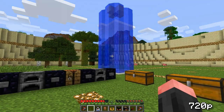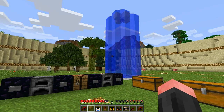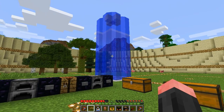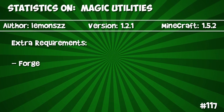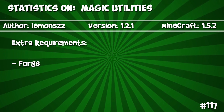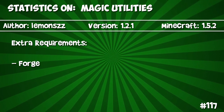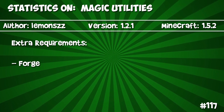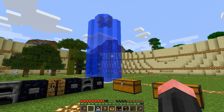Hey there fellow Minecraftians, welcome to another mod showcase! Today I'm taking a look at the Magic Utilities mod. This mod adds several different magical items to Minecraft, and the creator is LemonZZZZ. It is version 1.2.1 and it's available for Minecraft 1.5.2. There's one extra requirement: you will need Minecraft Forge.